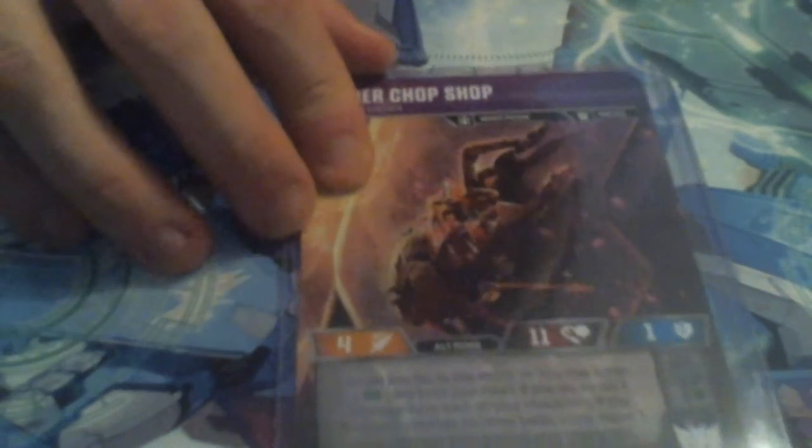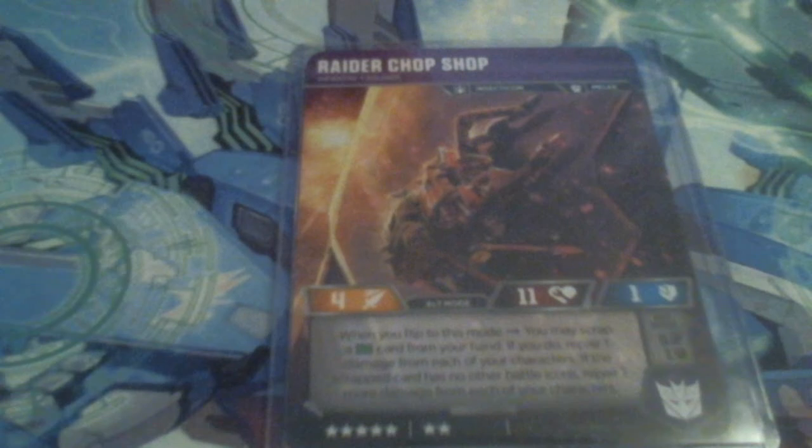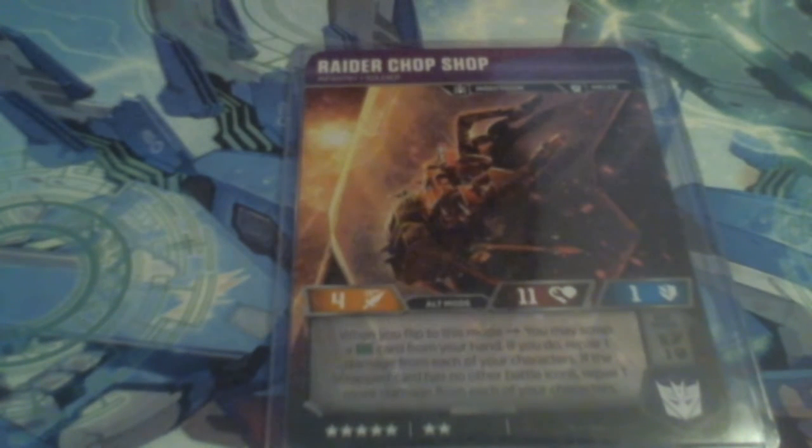Next up we've got Chop Shop. Chop Shop is a 4-11-1. When you flip to this mode, you may scrap a green icon from your hand; if you do, repair one damage from each of your characters. If the scrapped card has no other icons — meaning a single green — repair one more damage from each of your characters. So really, heal two.